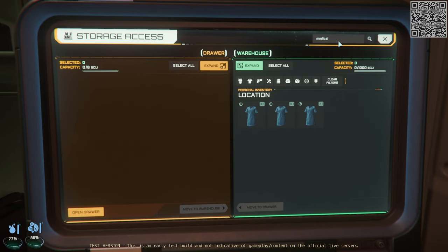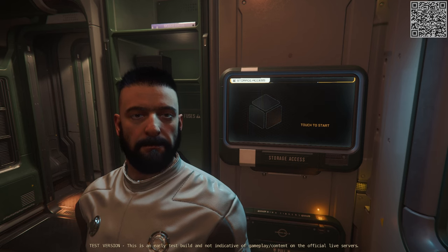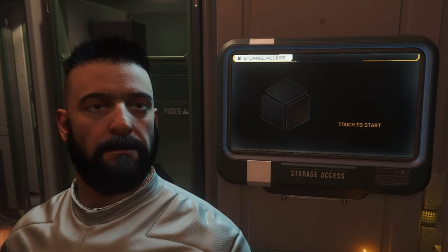As you can see, this is a pretty straightforward system and the UI is relatively clean. There are issues like the aforementioned search bar not finding absolutely everything, and the pictures aren't showing up for all the objects either. And that is your quick tutorial on how to use the new storage system.